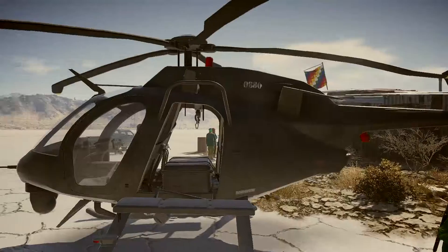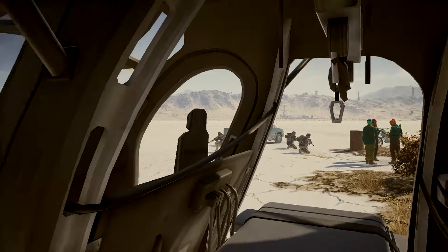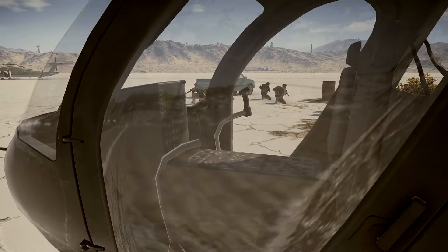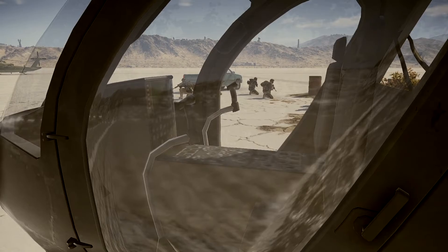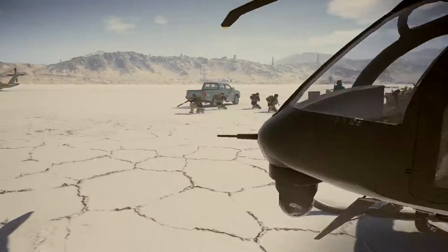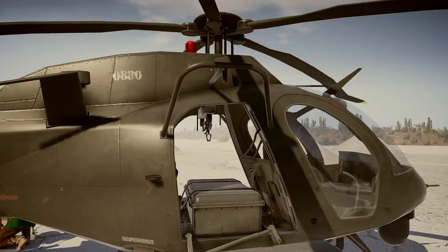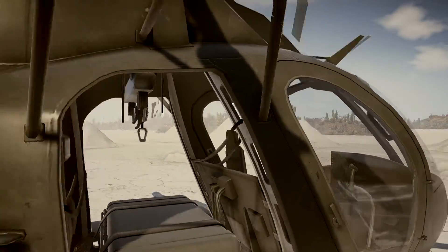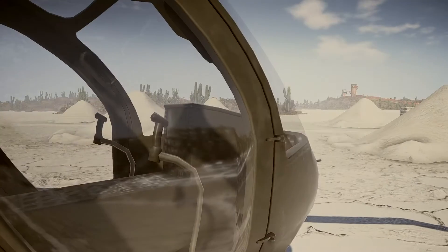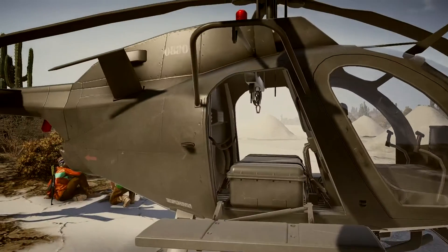Let's look in this small chopper. I can't quite get inside — we have to look through the door — but you can see both joysticks and the instrument panel and console. Pretty cool. Once again amazed at the detail they put in here.